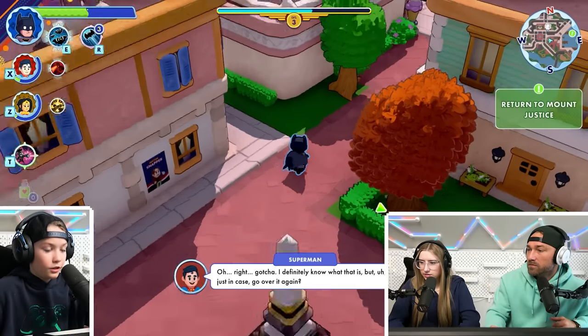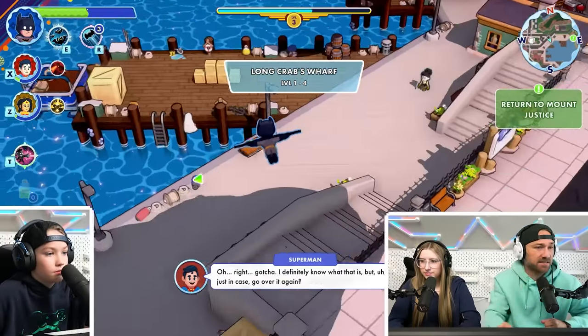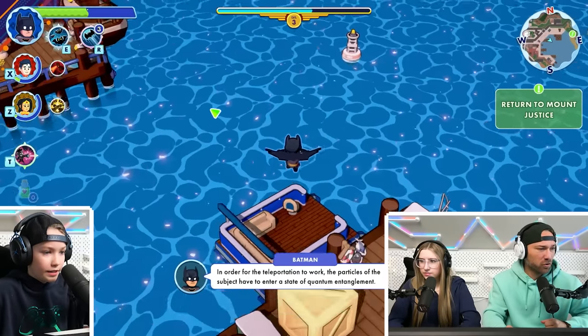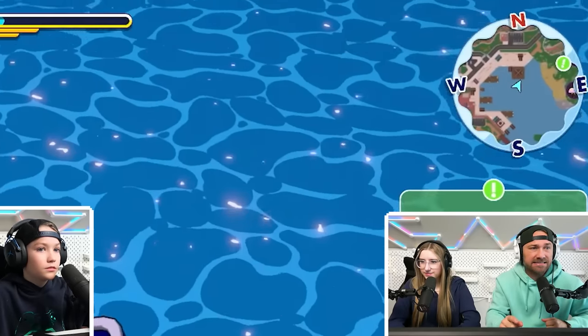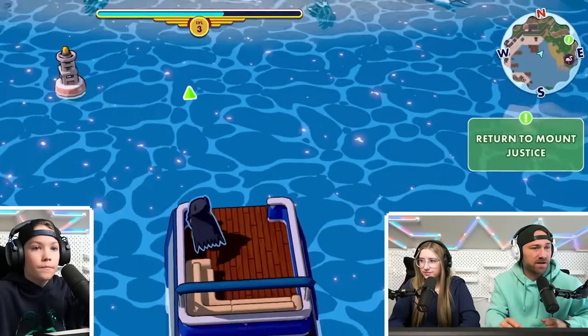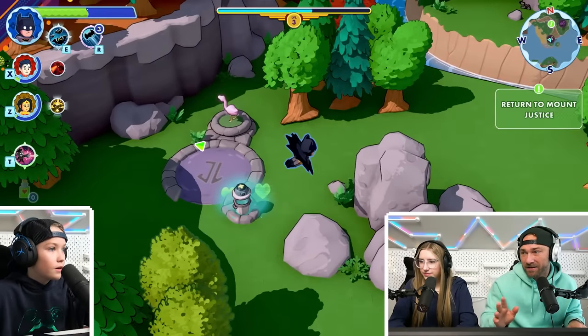Teleportation — it's a quantum dangler. It says return to Mount Justice. Oh, look at this boat — it's a cool pontoon boat, kind of like our boat. Check the map where it says northwest, south right there Parker, and go towards the exhumation. It's funny because Superman and Wonder Woman keep chatting back and forth.